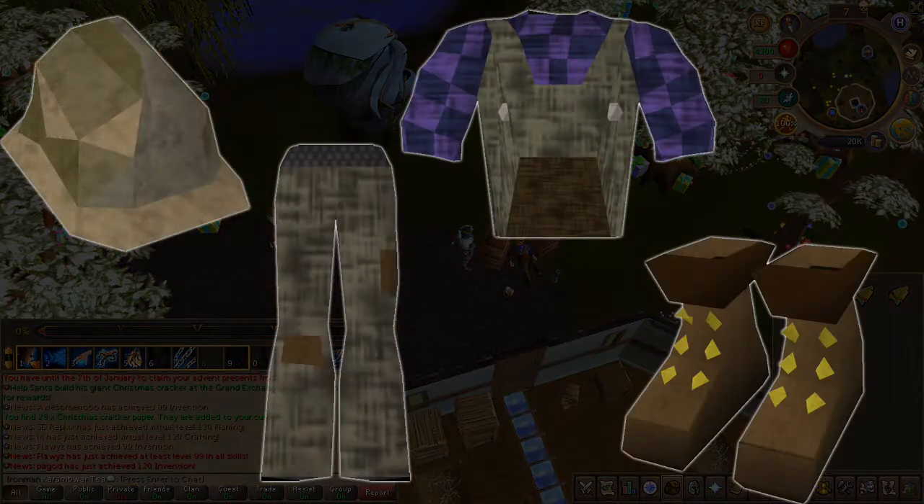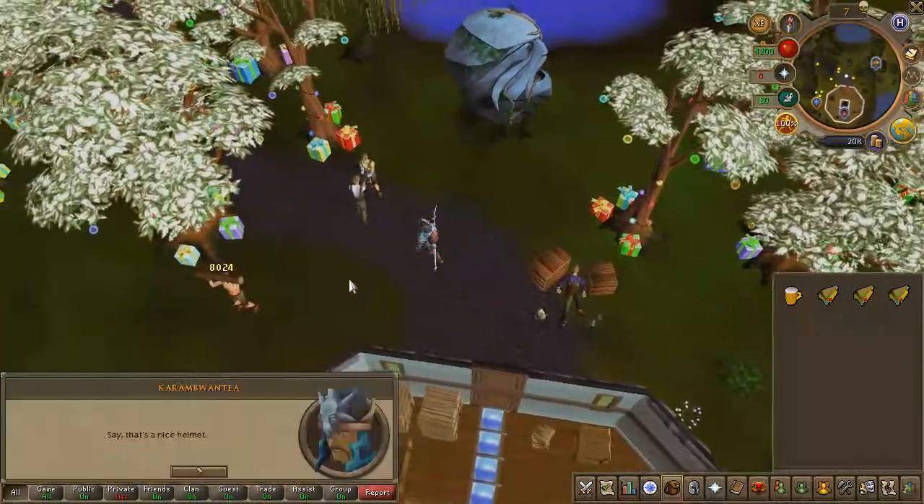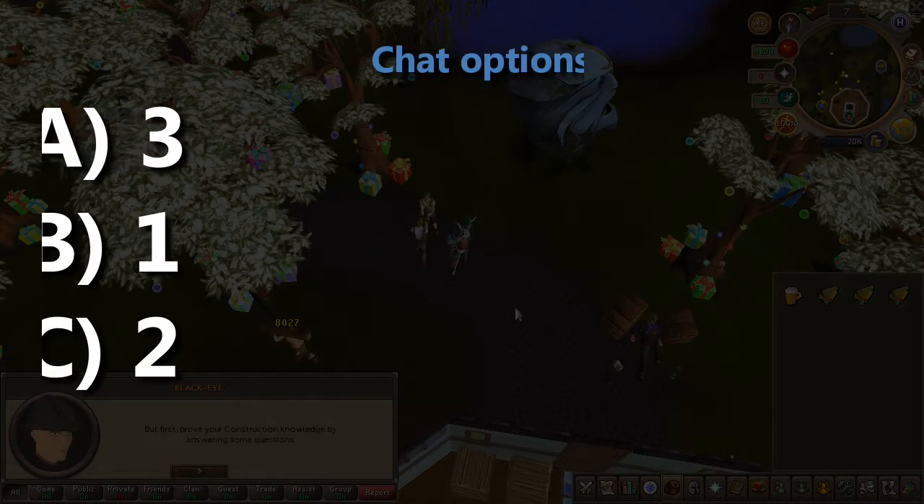You will now have to collect four different parts of the construction outfit. You can collect these in any order you'd wish, or just follow along with what I do. For the hardhat, speak to BlackEye — he is just here to the west — and choose the chat options on screen.